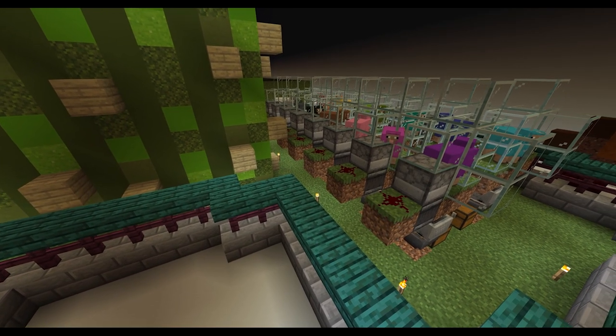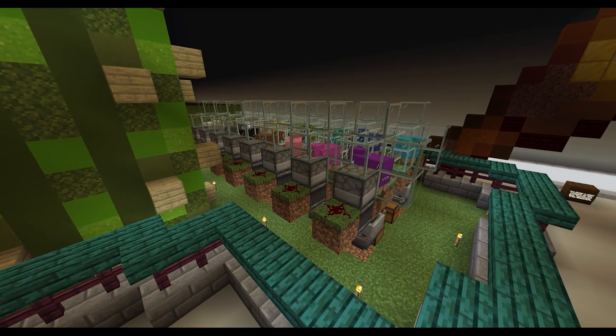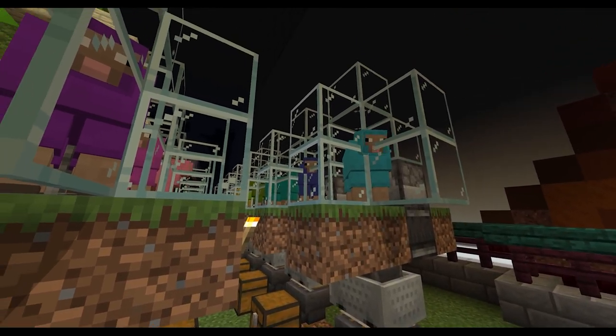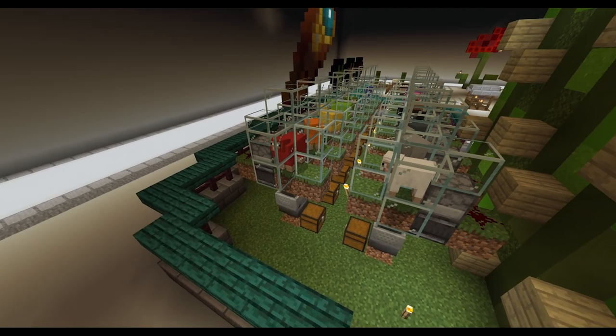And lastly, a sheep shearing farm which doesn't work because it's the education edition. There is no building covering that one, and the entire area is surrounded by a stone brick, crimson fence and warped slab wall.